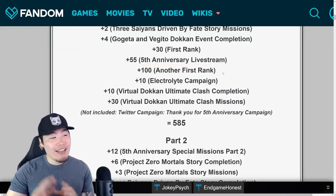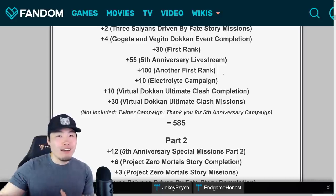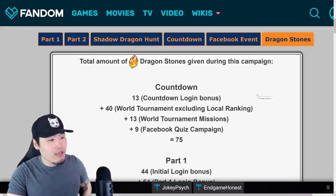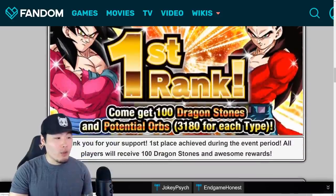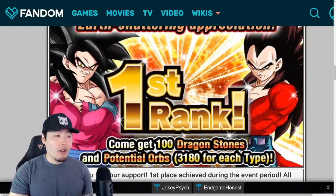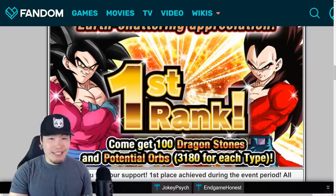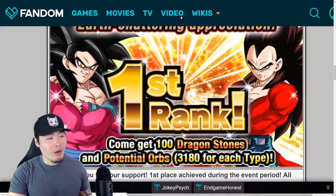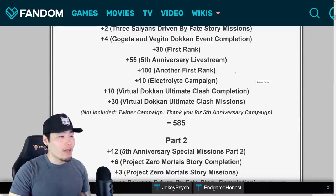After that they got a big top grossing of 100 stones. I know some people will say there's no way we're getting that — JP got 100 but they'll give us like 7 on global — but if you actually look at the four-year anniversary breakdown, global actually got the 100-stone top grossing last year. LR Super Saiyan 4 Goku and SSJ4 Vegeta were hype, but Blue Gogeta and Blue Vegito are arguably even more hype, so I think we will also get that 100-stone top grossing.